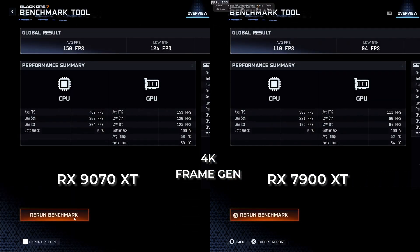An average of 150 FPS for the 9070 XT and 110 FPS for the 7900 XT. This is an even higher increase of 36% for the new hardware. But now for the test we really wanted to see — Ray Reconstruction. Let's turn off frame gen and turn on Ray Reconstruction.